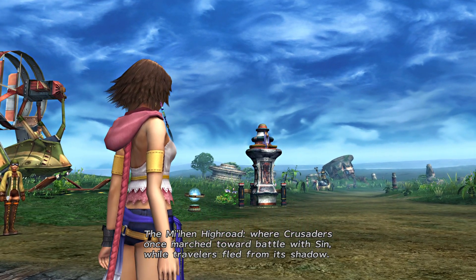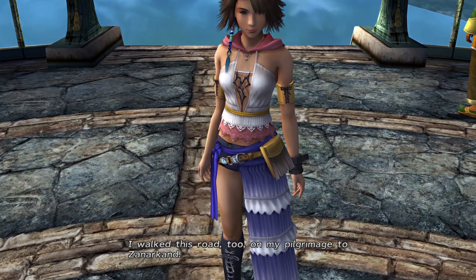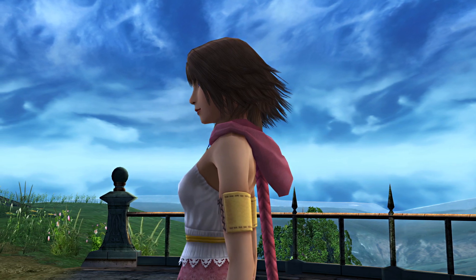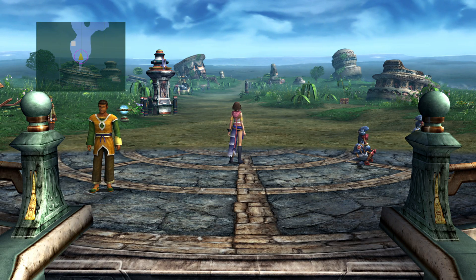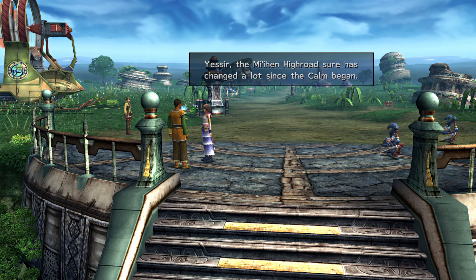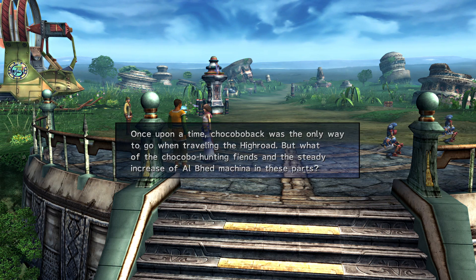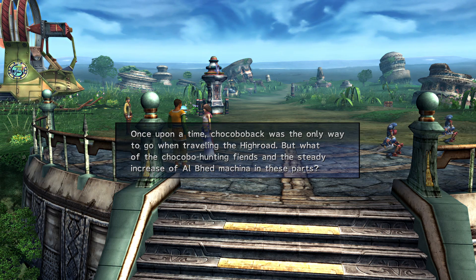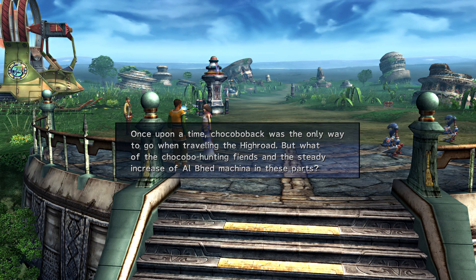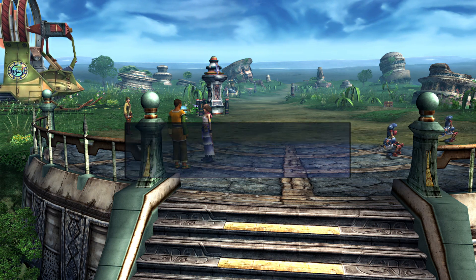The Mi'ihen High Road — where Crusaders once marched toward battle with Sin, while travellers fled from its shadow. Yuna reflects that she walked this road on her pilgrimage to Zanarkand. An NPC mentions that Chocobos used to roam freely here, but with fiends hunting them and increasing Baalbe Machina in the area, people are now using hovers to transport instead. That's kind of sad.